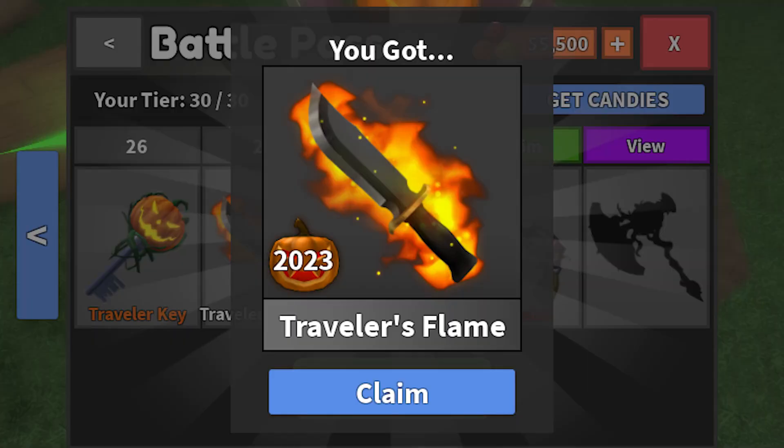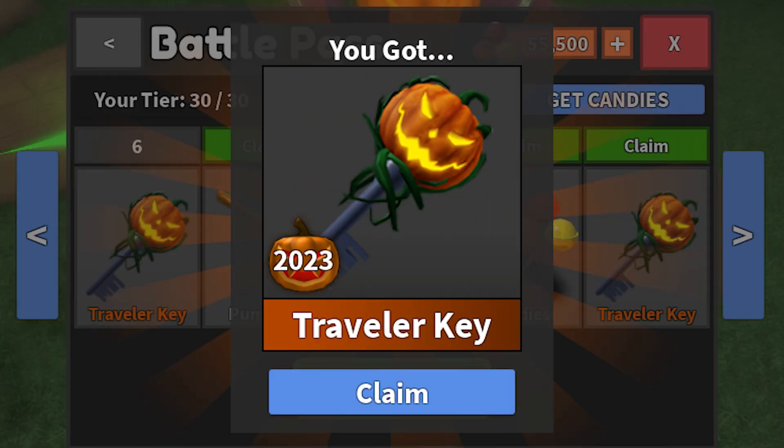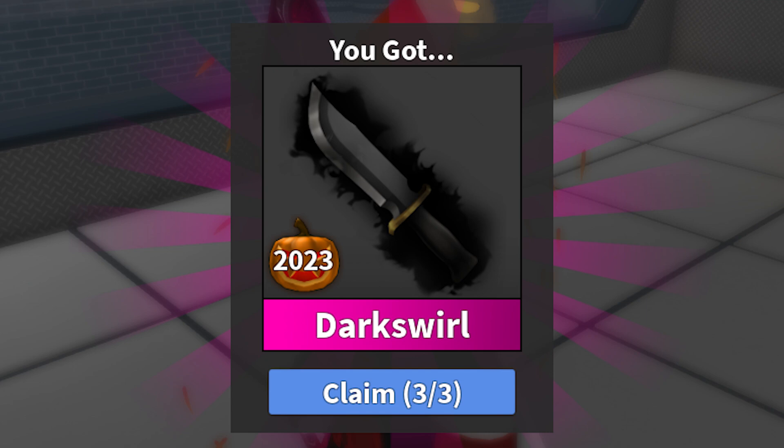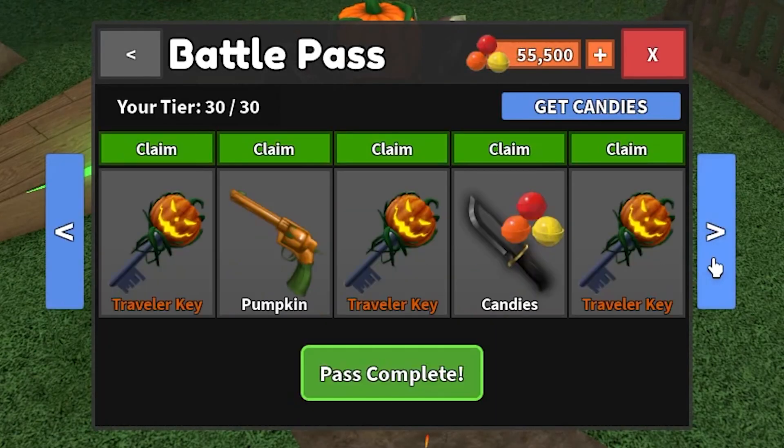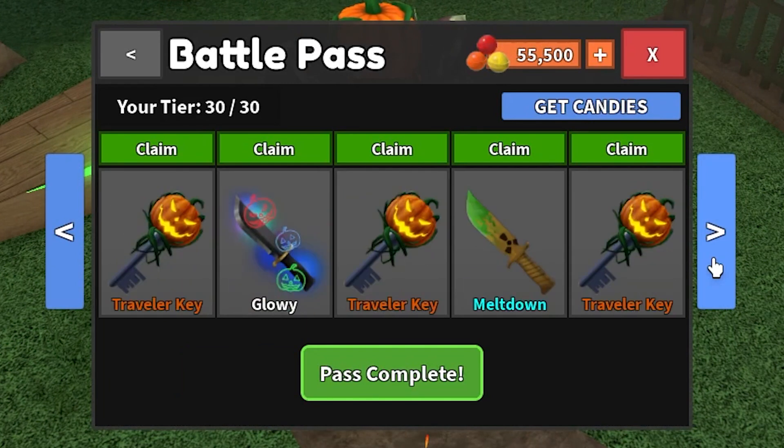In today's video, I'm going to show you guys how to get every single Halloween 2023 effect and toy in the Murder Mystery 2 Halloween event. So if you talk to the Traveler right now, you can see the brand new Candy Pass — a Battle Pass filled with items for you to collect.